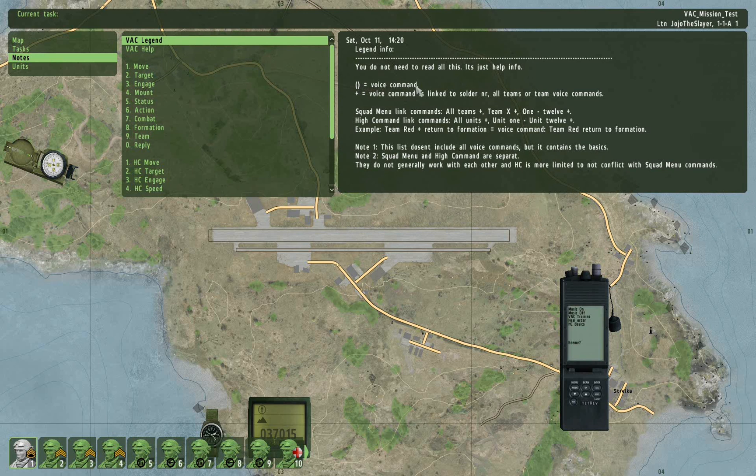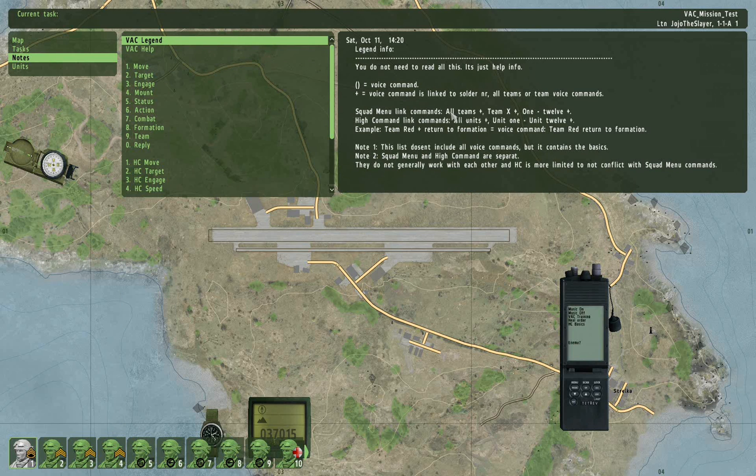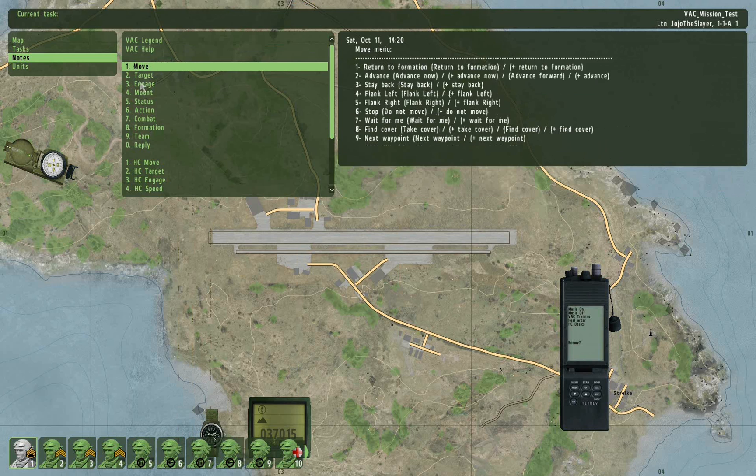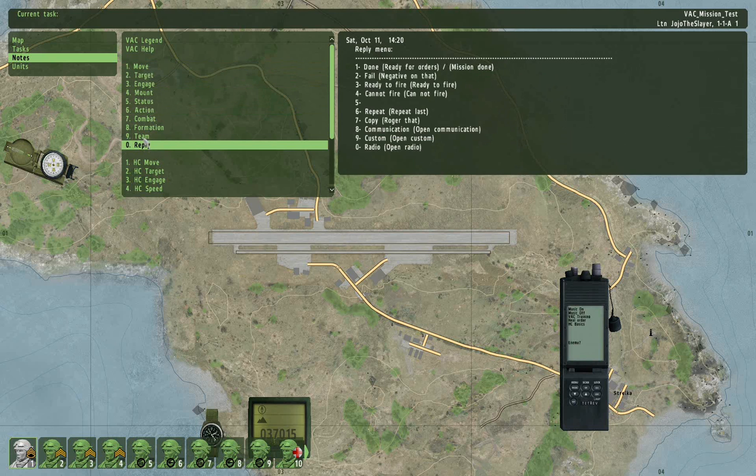You have a legend showing what voice commands are available. There's a link icon, which basically means that any voice command on this list — for example, 'return to formation' — means you can say 'all teams return to formation,' or 'team red, green, etc. return to formation,' or individual soldiers 1 to 12 return to formation — for example, '9 return to formation.' You have all those commands you can do in the voice profile listed in the notes, which is quite useful.